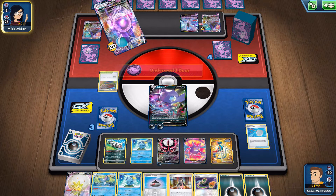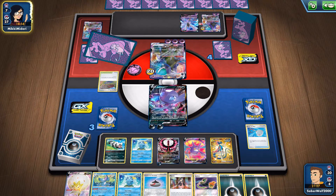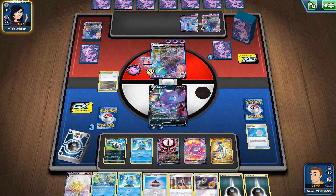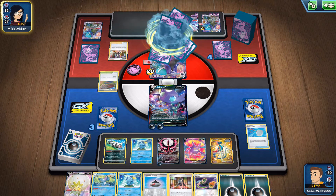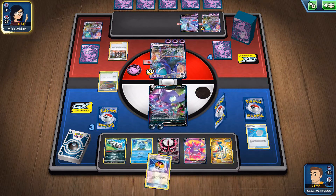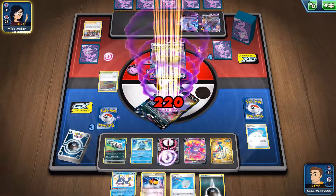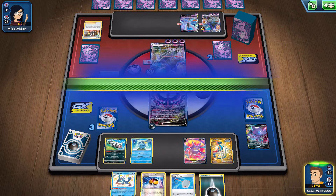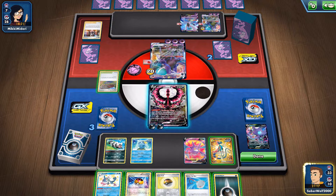She promotes the other Shadow Rider Calyrex VMAX — it's all she can really do. Even if she gets another KO, Moltres can get the job done too. I just need to use his ability and attach a Darkness Energy. She plays Air Balloon after Air Balloon, then goes for Marnie — doing everything she can to disrupt me, hoping I don't see an Energy. But I do see it. We had the Sable down, so just a Level Ball and a Drizzly was going to do the trick anyway. Promote the Moltres, use his ability, attach a Darkness Energy — this is going to be an easy one-hit KO once again.